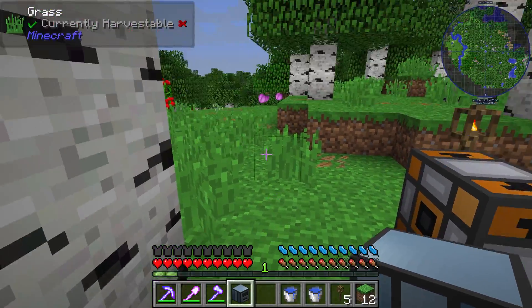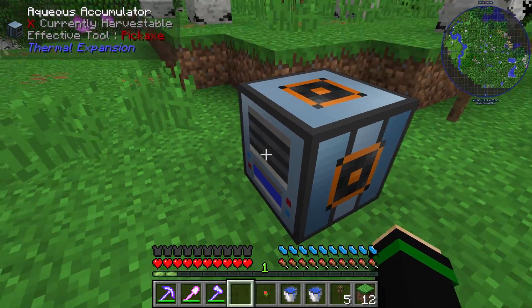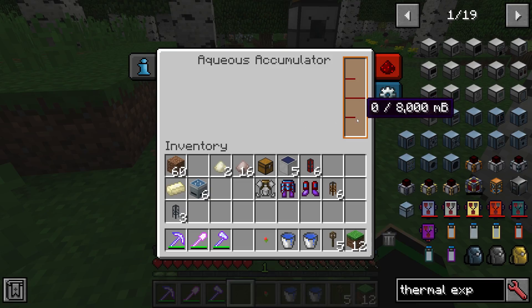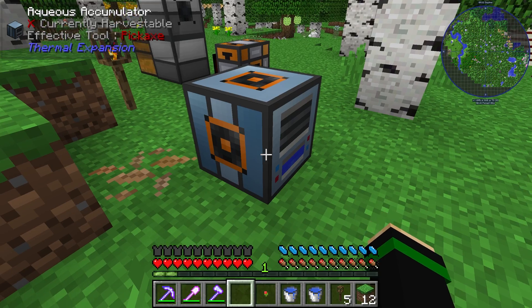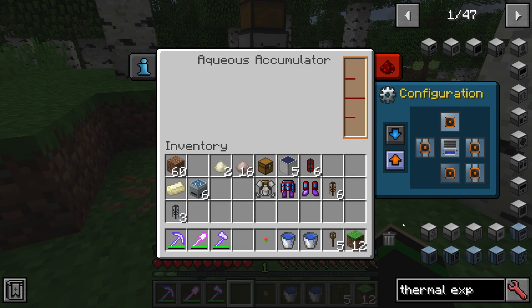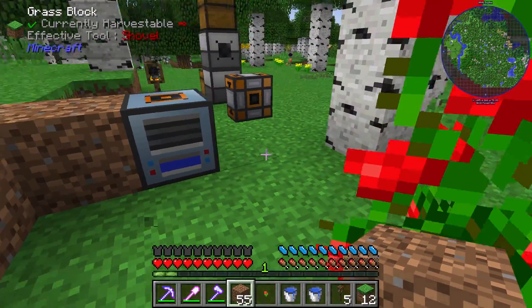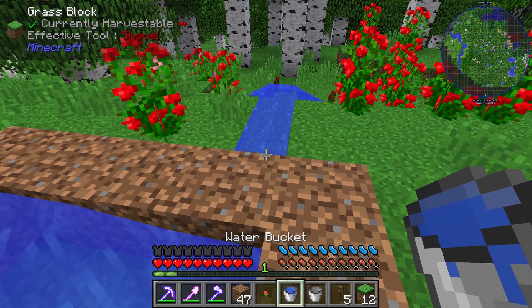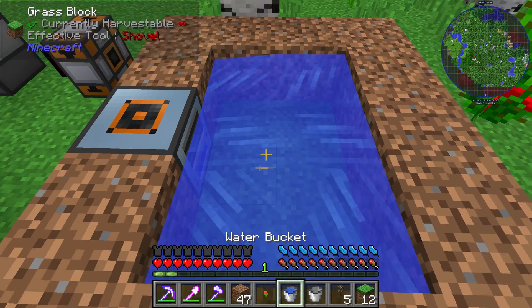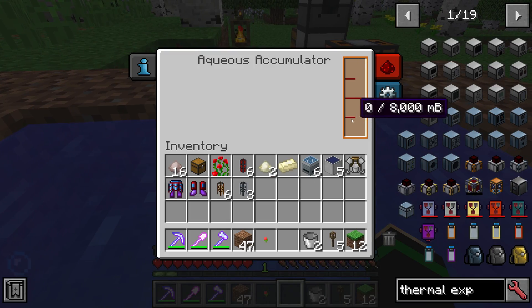Another Thermal Expansion-only object is the Aqueous Accumulator. We can place it somewhere near water. What it does is have water in front of the block in order to pull it into the machine, and then you can route that to the engine. This machine does not take energy, which is really convenient. We can make an infinite water source and it's going to pull water into the machine.